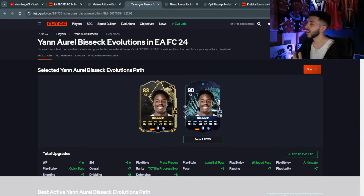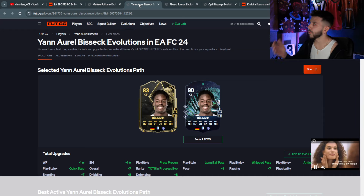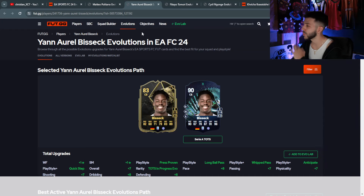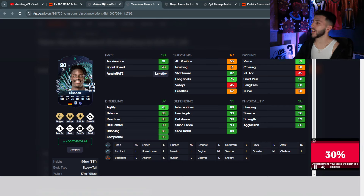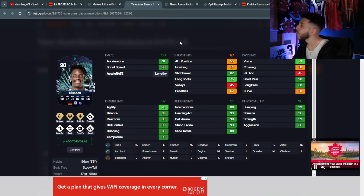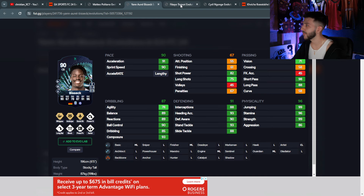A Hunter chemistry style will definitely help if 95 pace isn't fast enough. Next is Bsec — this guy has been coming up through Inter, looking crazy. He's a German center-back, 3-star/4-star, with Anticipate, 90 pace, 91 defending, and 96 physical — absolutely crazy. He has 89 reactions, 93 heading, 93 slide tackle, 99 jumping. Try to get that inform off the market if you can — he's a crazy center-back I'd definitely put in my squad.